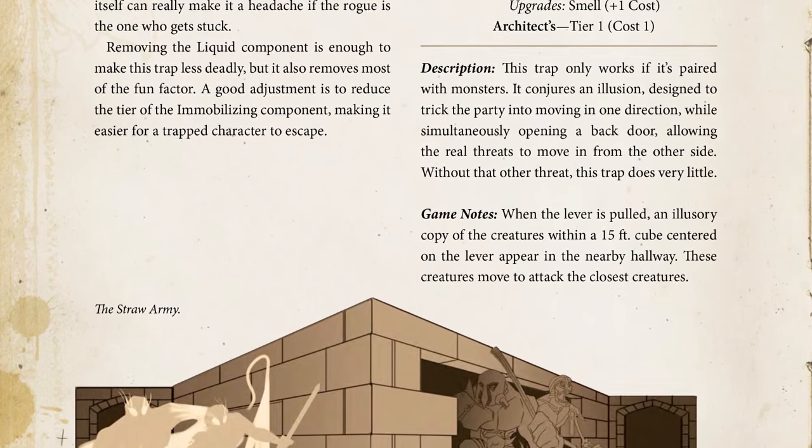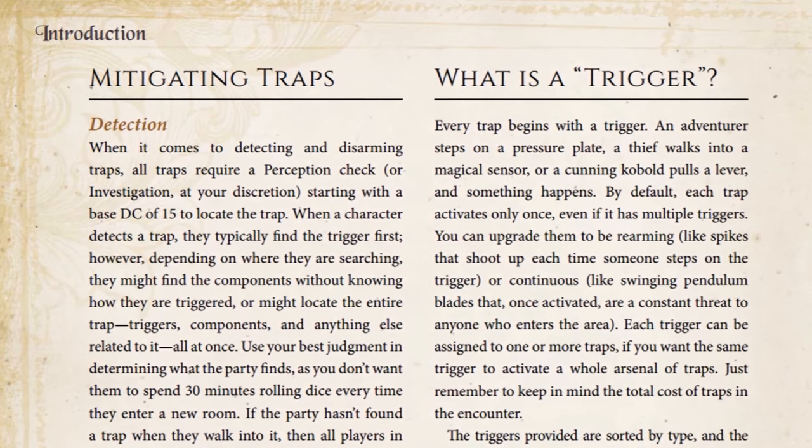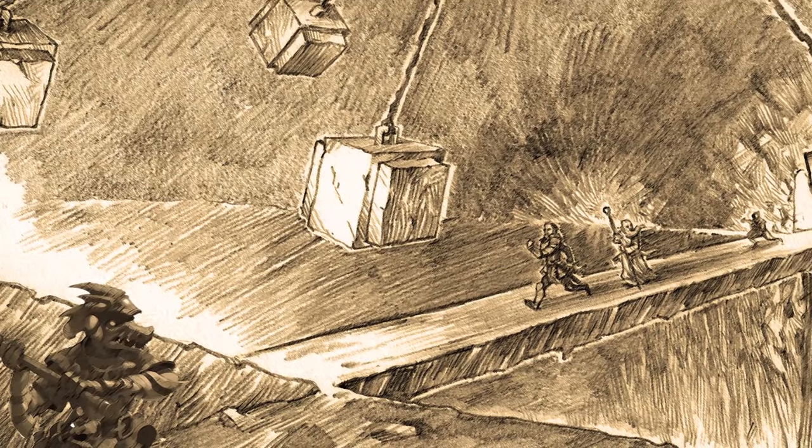If you're interested in building your own custom trap, there's a complete step-by-step guide. First, you'll identify the cost of the trap you'd like to create based on the trap budget table. Each trap you build is given an allotment of points based on the average level of your PCs — and that's one of the best things about this compendium: it's balanced for your players. You don't want to blindside your level 2 players with a trap room that has walls shooting arrows, the floor spouting fire, and the ceiling closing in on them. Second, you'll determine how difficult it is to detect and disarm the trap. You can make your trap harder to find by spending 2 points to get the hard-to-find upgrade, which increases the perception DC to detect the trap by 3. Third, you'll choose one or more triggers for the trap and consider their location. Is it activated by a pressure plate in a narrow hallway? A tripwire in a doorframe? Or does a wily kobold flip a lever when the PCs are crossing a bridge? You can also upgrade the triggers to cover a large area, or make them magical instead of physical.